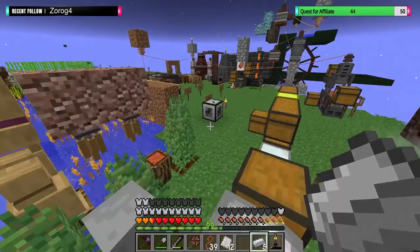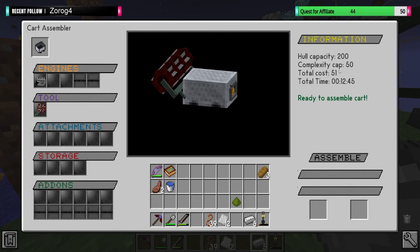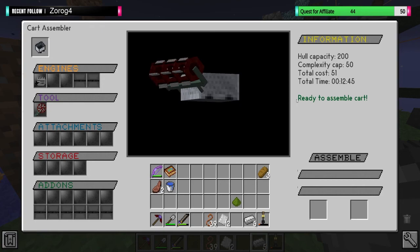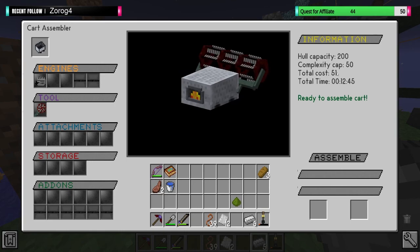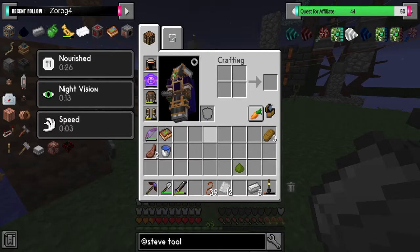Basic farmer module. Is that too much capacity? Is that not going to work? This is all new to me. I'm going to keep adding stuff. The hull capacity is 200. What's this complexity cap? I don't know how complexity works, but never mind.